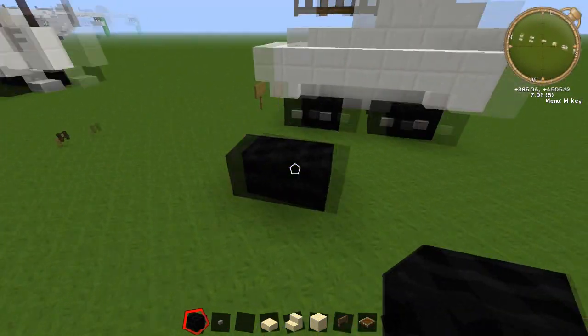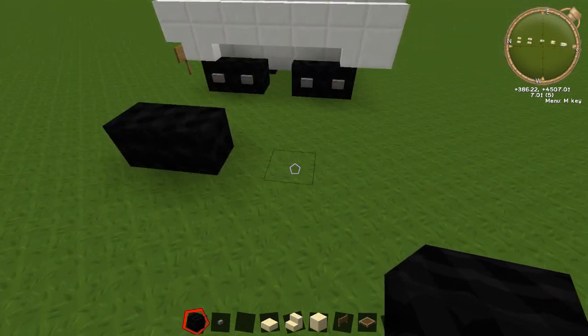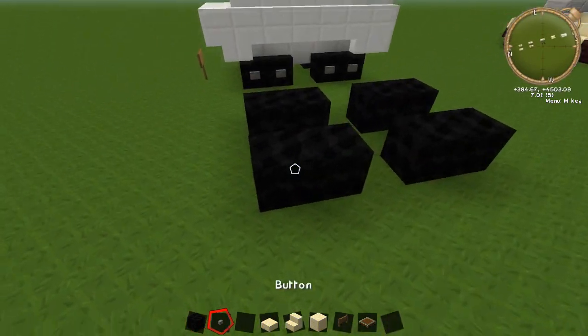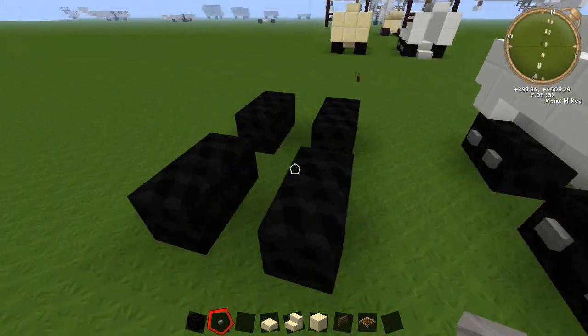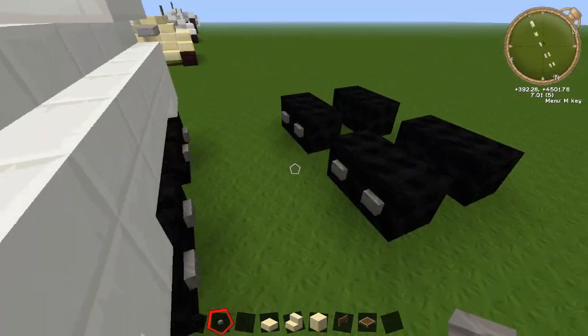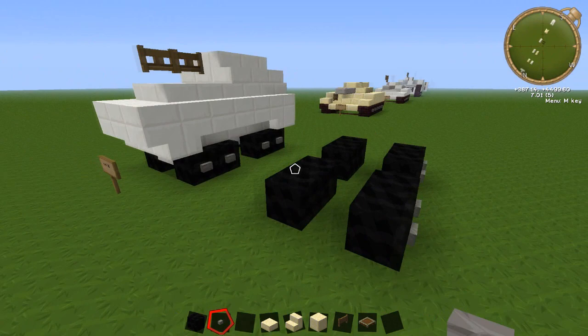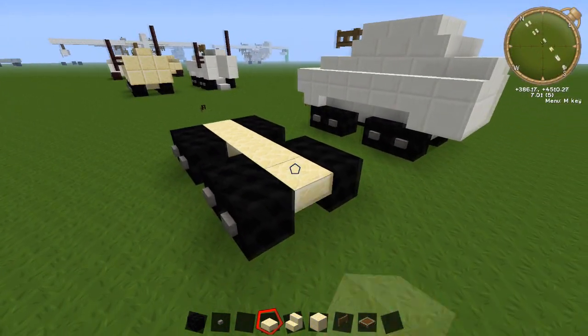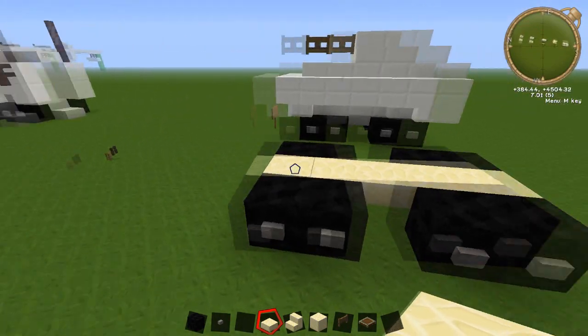What you're gonna do is place down two blocks of black wool, then leave a one-block gap, same on the other side. Put your buttons on the outside — these are the wheels. It's got eight wheels like the other one but I had to bunch them together. Then with your sandstone slab, or whatever slab you're using, come straight across the middle part without going into the gaps.